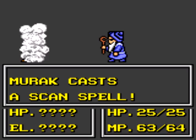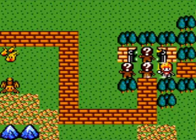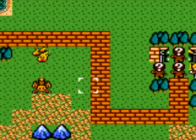Besides, I can't hit them with any offensive magic anyway, because they're just too far away. Offensive magic has a range of three. Scan magic has a much bigger range, as you can see there. So yeah, we revealed a fire elemental guy.